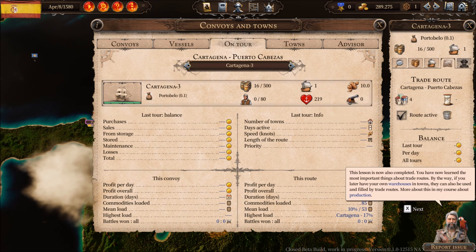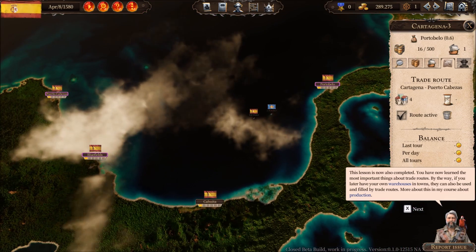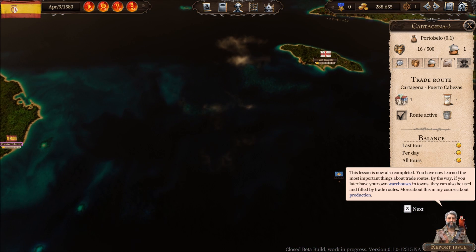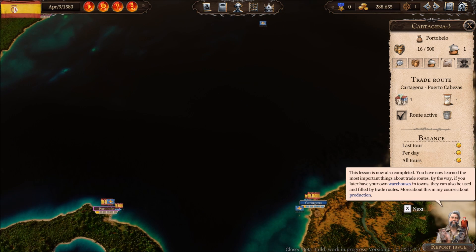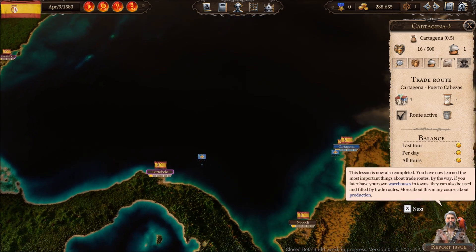This lesson is now completed. You have learned the most important things about trade routes. By the way, if you later have your own warehouses in towns, they can also be used and filled by trade routes. More about this in my course about production.